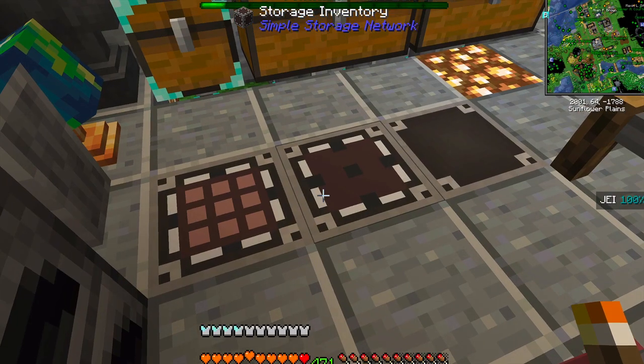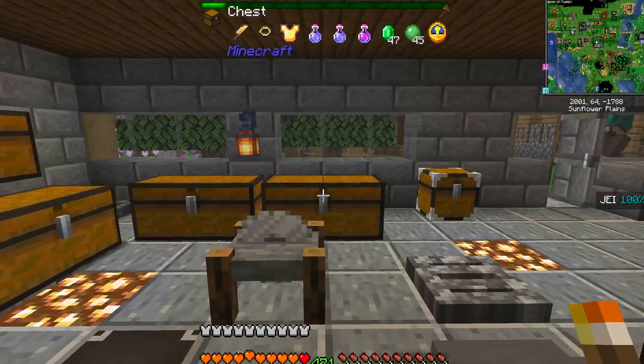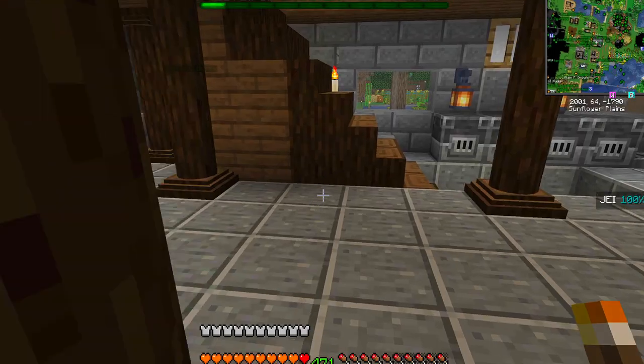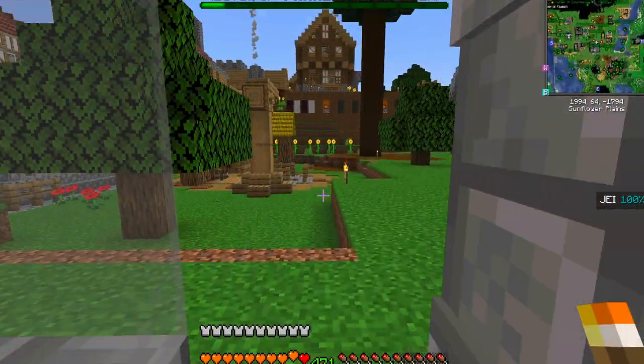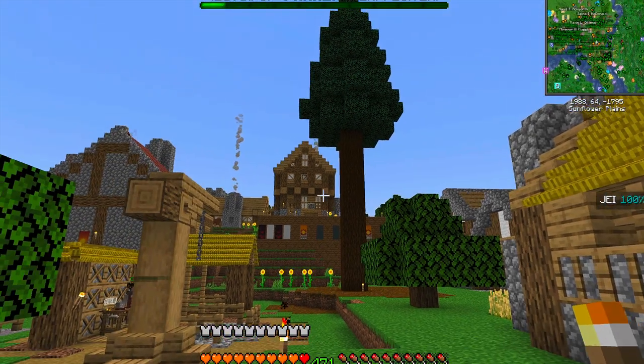We also have the warehouse which has a ton of stuff that gets delivered to the building projects. All right, on with the tour — we have a mine over there, cow hut over here, and more houses up on the hill.